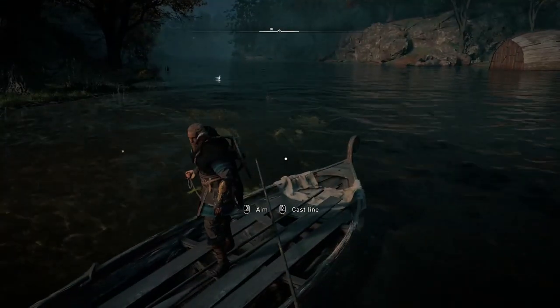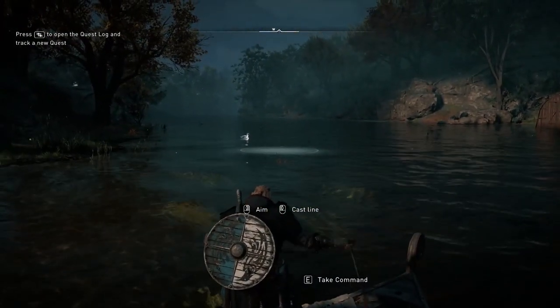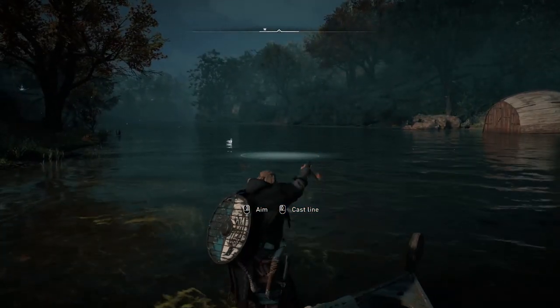To know where to throw, you can check the movements in the water to see the fish. Otherwise, you can use the Odin sign to scan the area, which will highlight all the fish locations.